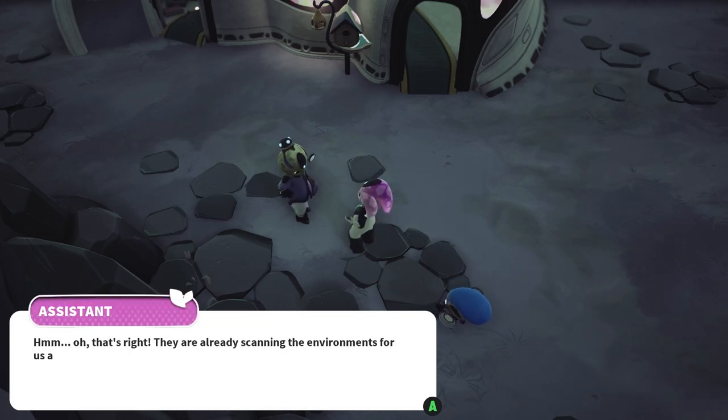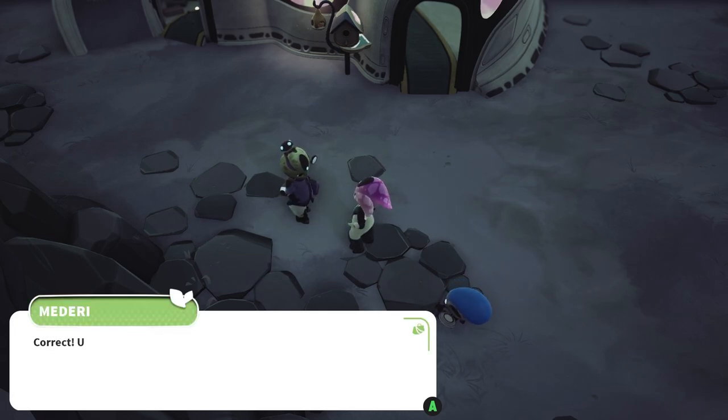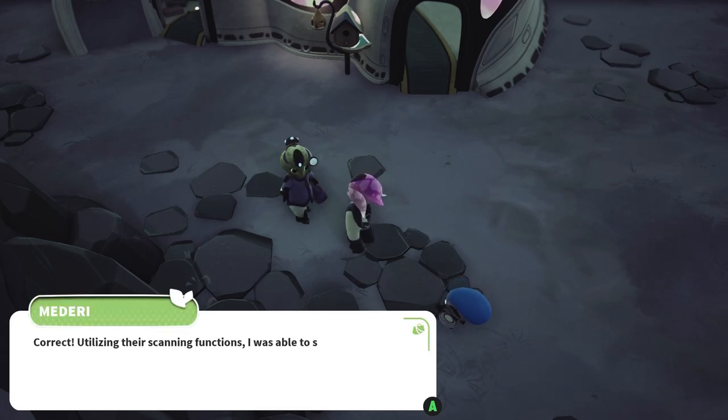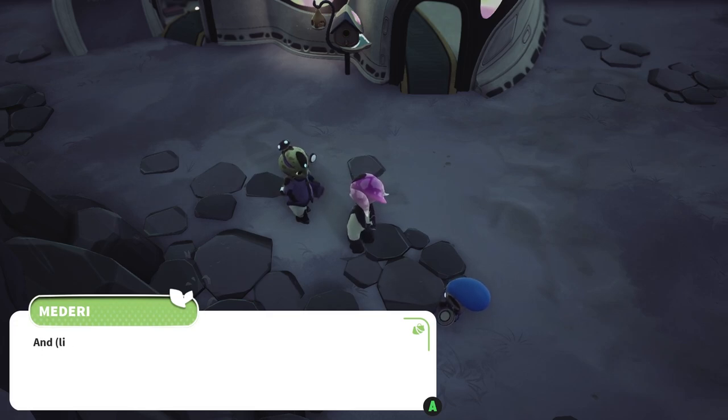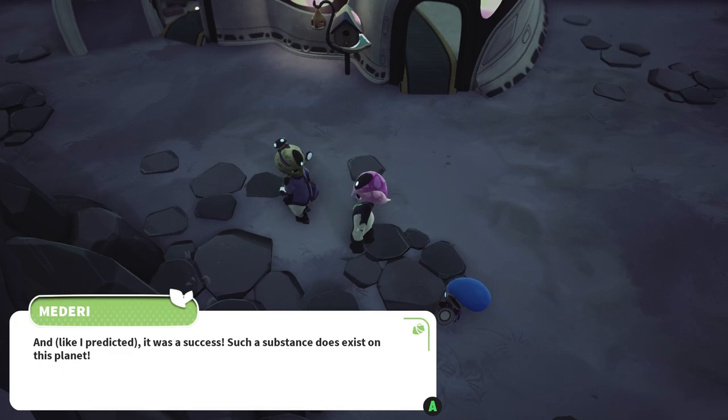I realized that we already had the tools we needed to aid us in our search for a cure, namely our survey probes. That's right — they're already scanning the environments for us, after all. Correct! Utilizing their scanning functions, I was able to search the planet for traces of substances with a similar chemical composition to that of Zargon. And I'm gonna guess that it's the stuff in the ruins. And, like I predicted, it was a success.